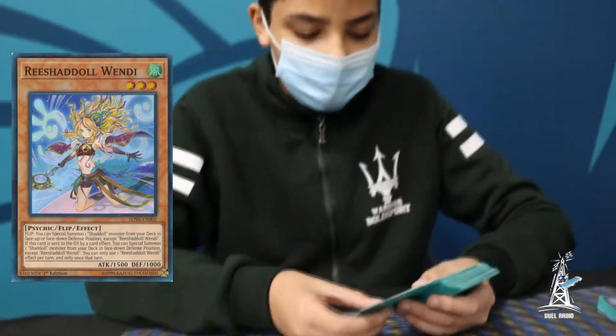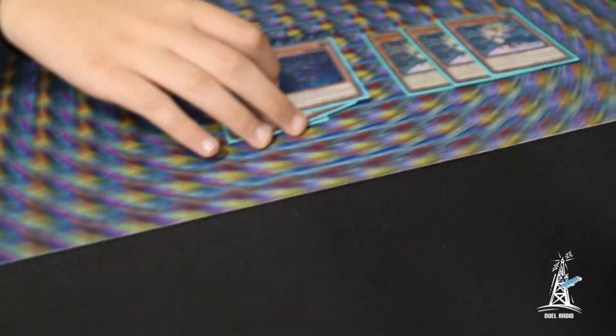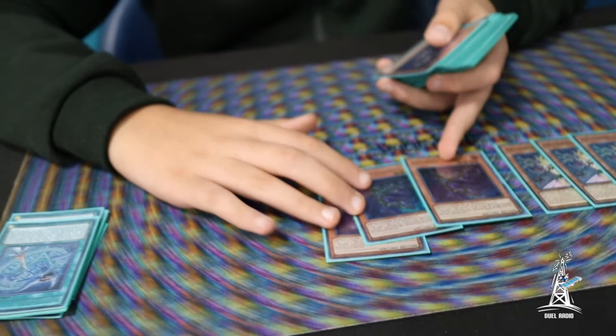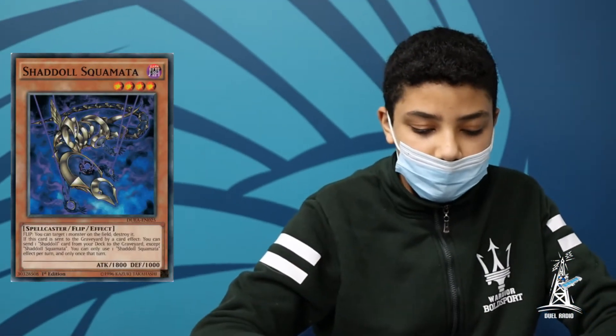Special summon anything from your deck. Next, I'm playing 3 Skamata — really good. It lets you send any Shadal card from your deck to the Graveyard whenever it's sent to the Grave. When it's flipped up, it lets you destroy a card on your opponent's side of the field, which is really good.